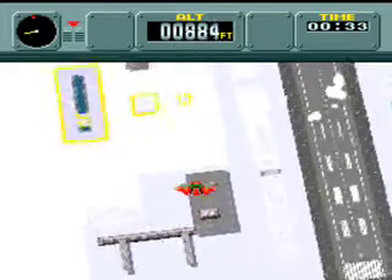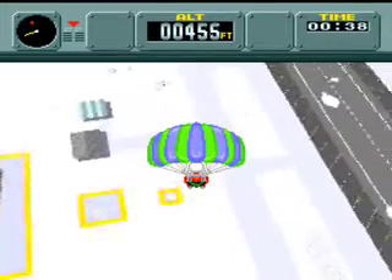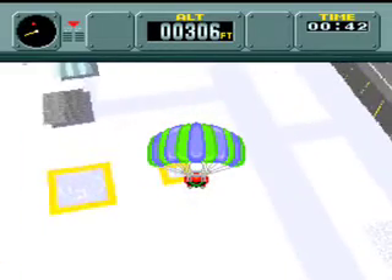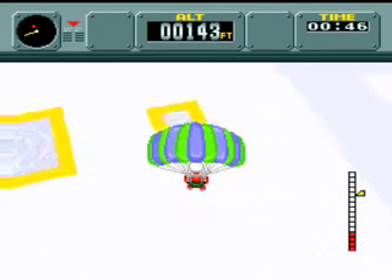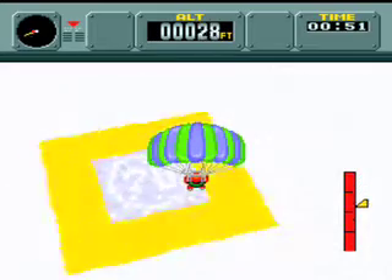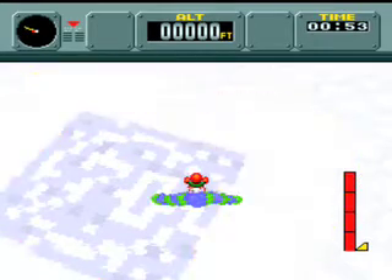Let's try landing on that smaller thing. Should be easier than landing on the 100 thing. I don't care how fast my descent is. How much is that? 70. Good. We need 70. Yes!